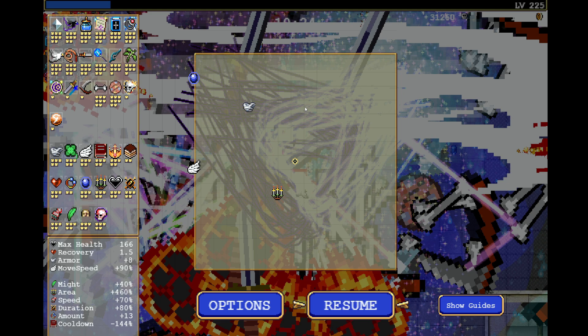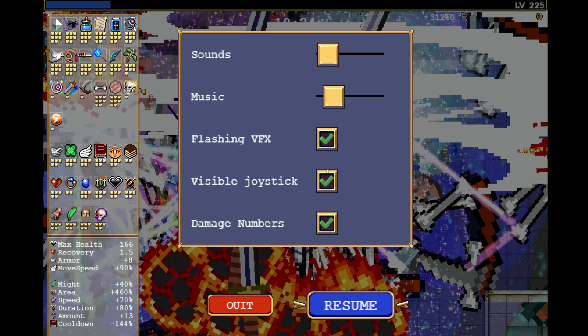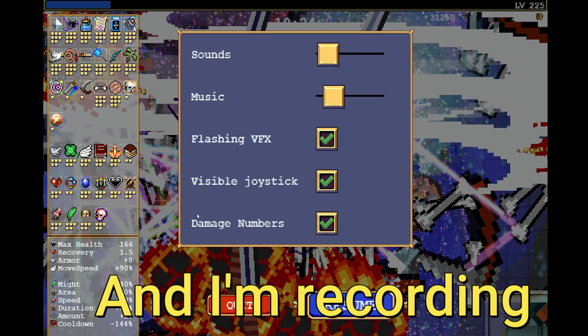Let's take a look at the test right now. And I want to give you a warning — this will be insane. If you have some sort of issues with flashing lights, don't watch this, just skip ahead. What I have is all options turned on — this is as bad as it can be — and I have every single weapon in the game right now. So let's click on resume.